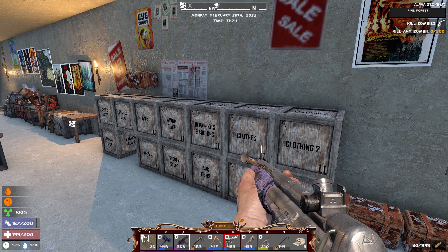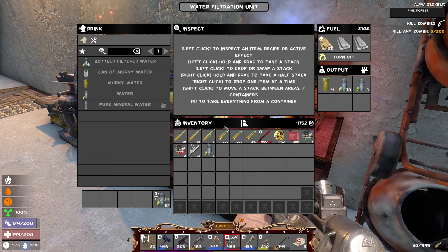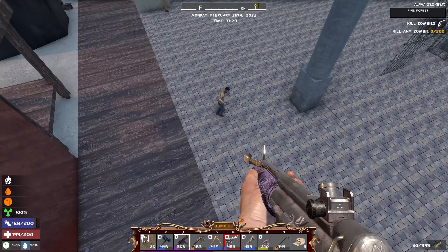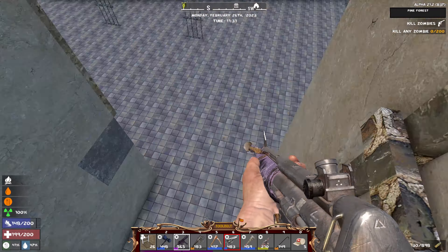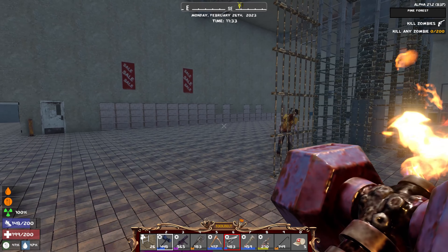Welcome back to Seven Days to Die, TBF Gaming jumping once again into the Ravenhurst mod. It's a little bit later in the day because we got a bunch of stuff done early this morning — working on getting cobble made up, water made up, and doing a little bit of smelting. We were getting a few pot shots at anything stopping by and hoping to get a screamer with all the heat we've been generating.